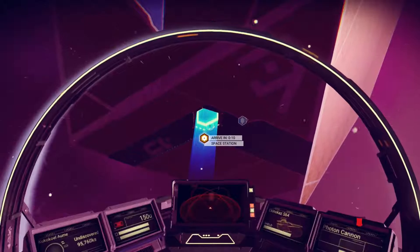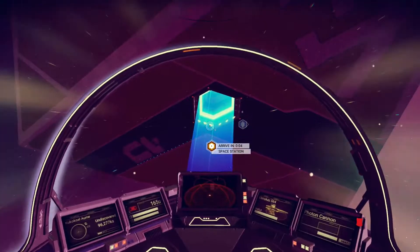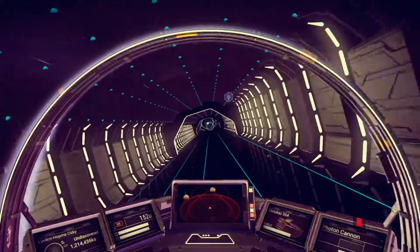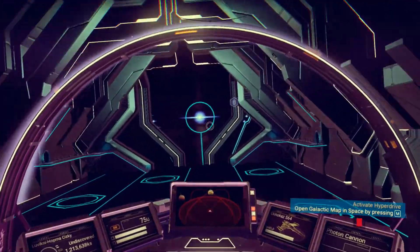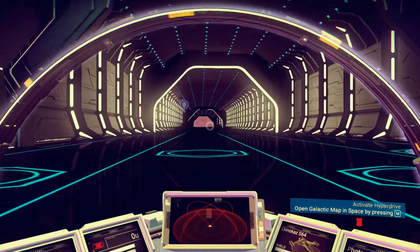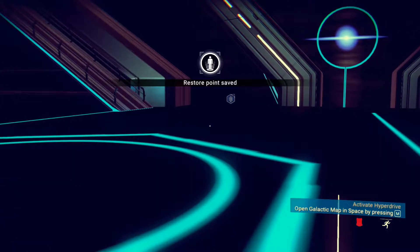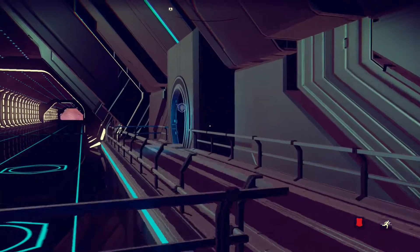Do I have space? No I don't. Oh slow down. I thought I was for sure gonna run into that. Here we go. That is a really weird looking space station. We're lagging. Okay, in we go. Arriving at the space station.